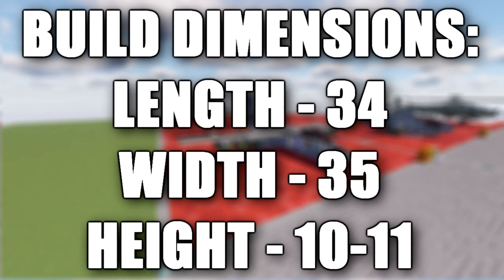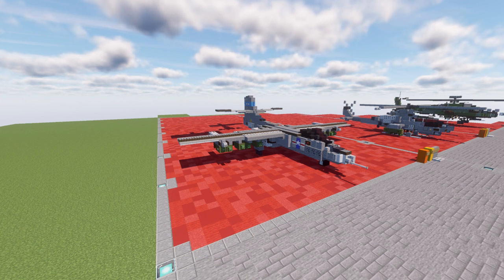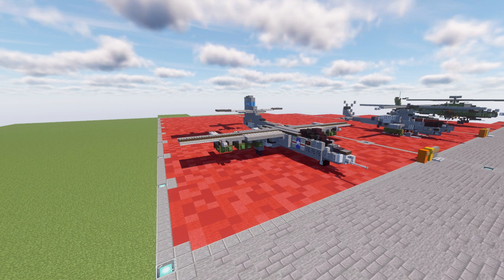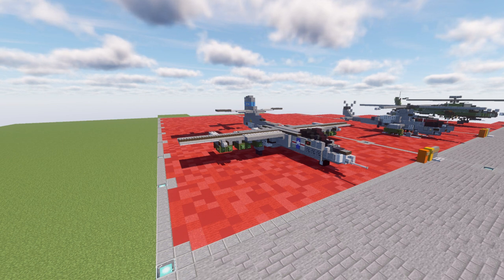In this tutorial we will be going ahead and building the Northrop YA-9. The Northrop YA-9 was a prototype attack aircraft developed for the United States Air Force A-X program. The YA-9 was passed over in preference for the Fairchild Republic YA-10 to enter production as the A-10 Thunderbolt II. Criticism that the U.S. Air Force did not take close air support seriously prompted a few service members to seek a specialized attack aircraft.